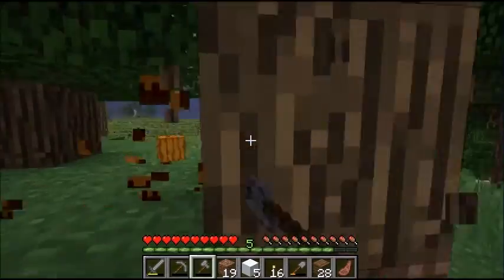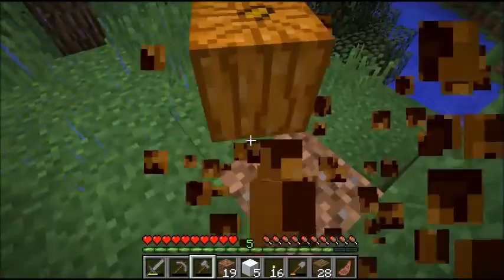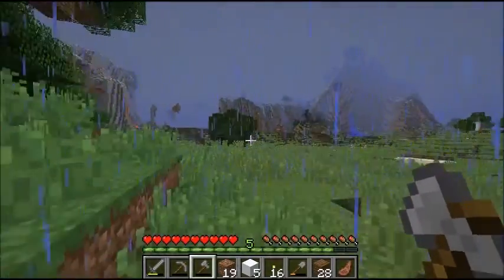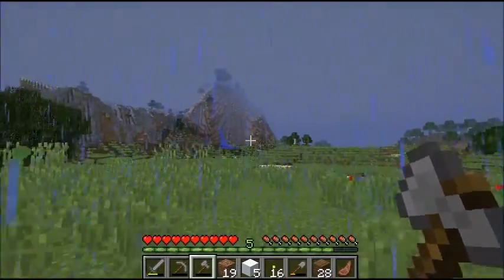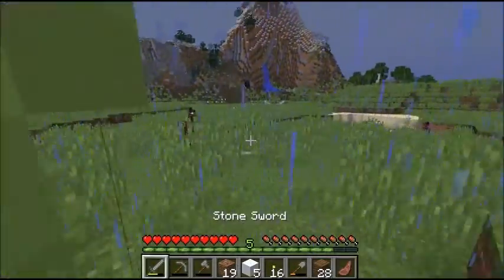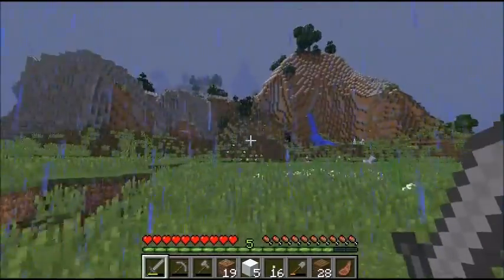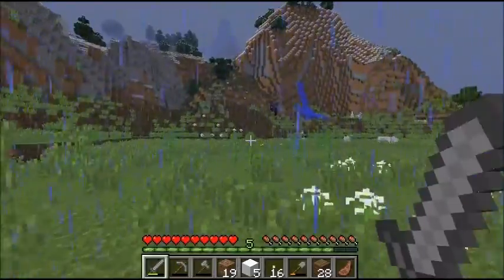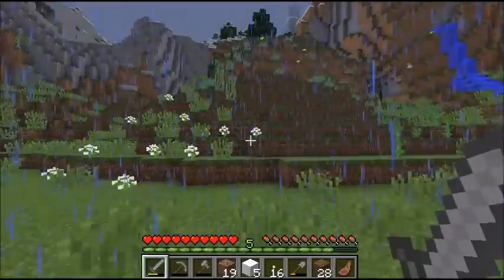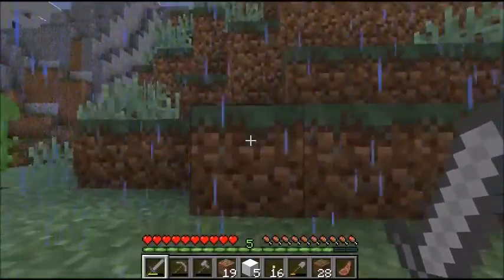Let's head back — I believe base is this way. Yeah, we didn't go very far. There are many horses down here. And while we're walking by, I'm going to show you the area that we have the future, like, modern mining place with the crane. I shouldn't say futuristic — I should say modern mining area.